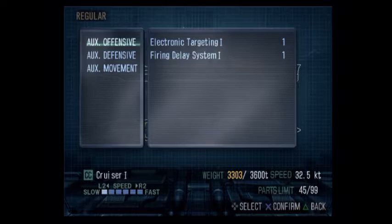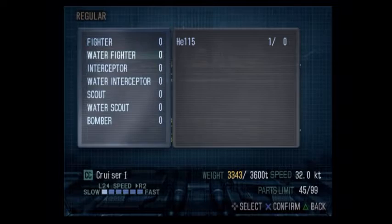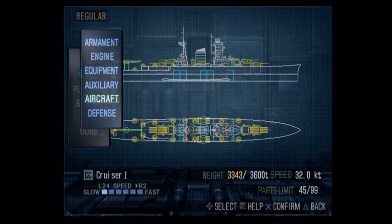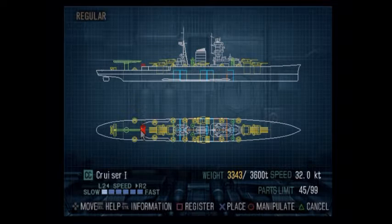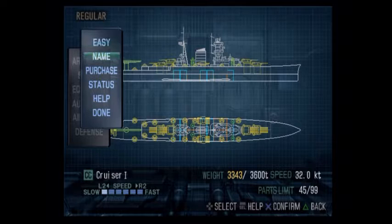I want some depth charges off the back for submarines and then auxiliary systems — I need sonar and radar; everything else is not required. Just from the other things we've put on here I've already slowed back down to 32.5 knots. I'll add firing delay. I'm going to pass on electronic targeting because I want to save on weight. Weapon arming maximum shows how many I can have on the ship; if a plane gets shot down in a mission you have to buy another plane and put it back on yourself. Weapons, engines, equipment, auxiliary, aircraft, defense armor — I think I'm good to go.